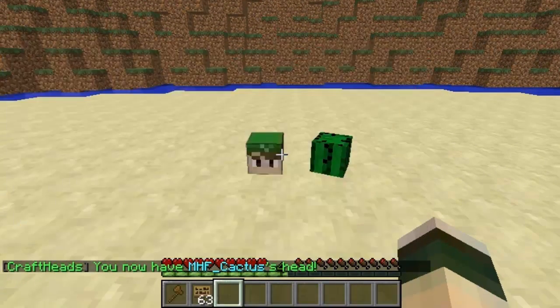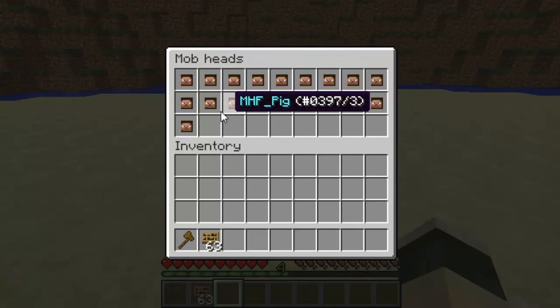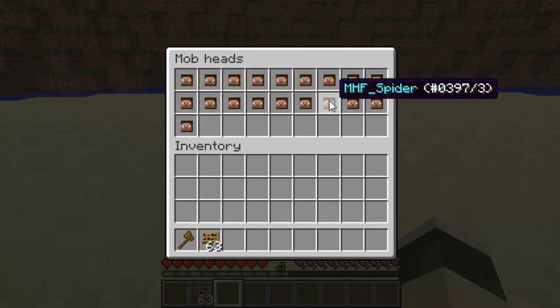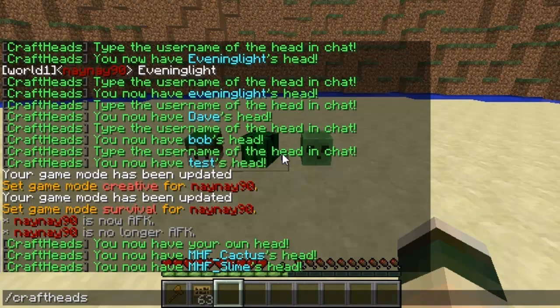Back in Craft Heads, if I look again I can look at the custom blocks. So under extra heads, mob heads — there's obviously just a huge selection. Just go through them all. I'll do the slime, and as you can see that's just the slime face.